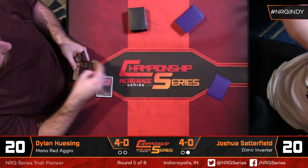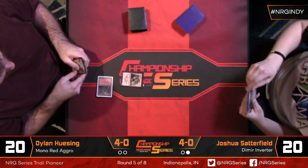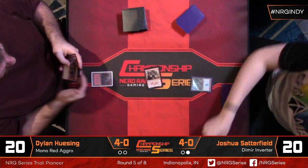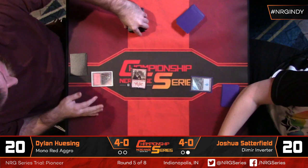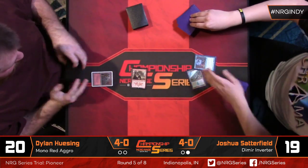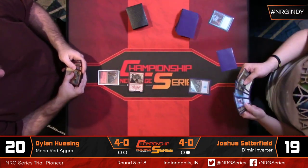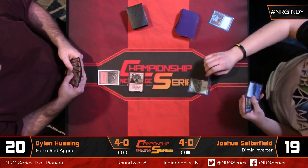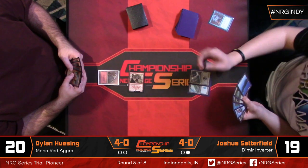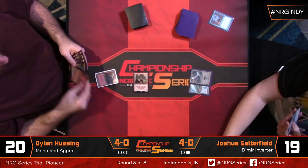Here we see our players have resolved some mulligans. Dylan is all the way down to five cards. Red is a deck that doesn't need a ton, but it is kind of a critical mass deck. We see a couple three-drops in his hand, so we're going to need to run some lands together — looks like a brick to start. There's another copy of Goblin Rabblemaster. Josh has Kalitas in hand and is just looking for some lands.